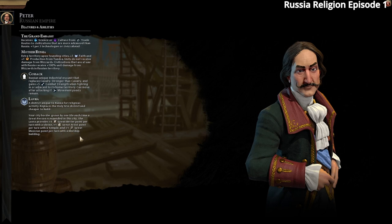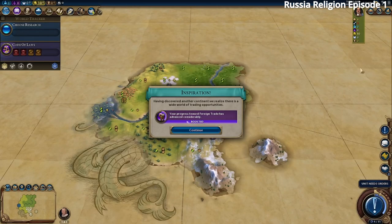We're going for a religion win, so we'll probably try to win before we get Great Musicians. Russia is also very good in a culture win — you don't have to build tons of Theater Squares, and you still get lots of Great People. We're also playing with Boosted Foreign Trade, Heroes and Legends, Secret Societies, and the Industries and Corporations mode.